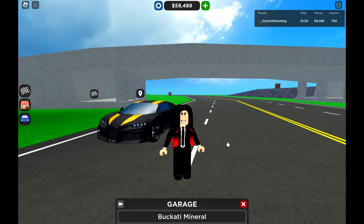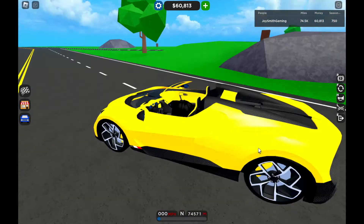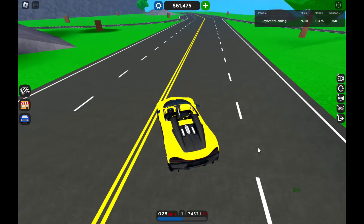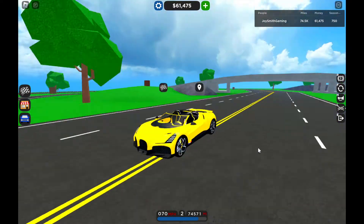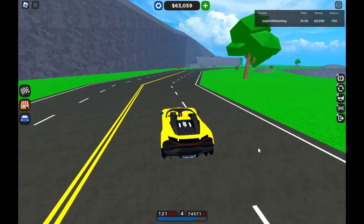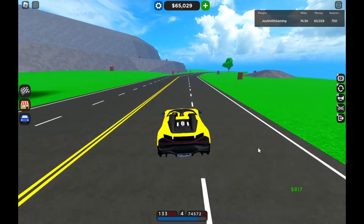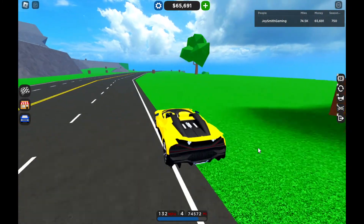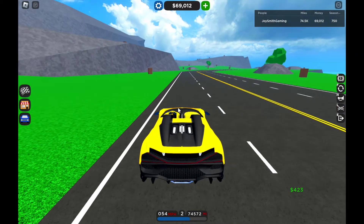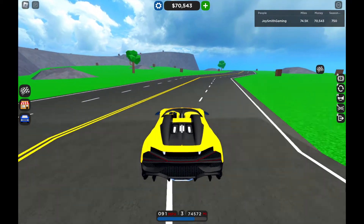Let me see what I got over here. Here it is — the Bugatti Mistral that I just owned. Look at how good it is and look at the interior. It has Bugatti interiors. I can't see anything upfront because the views are not showing properly.